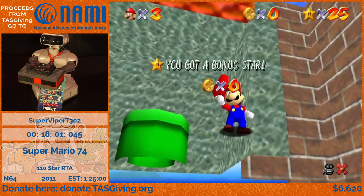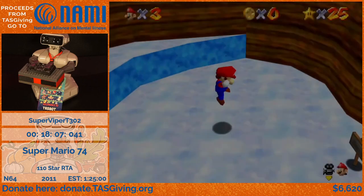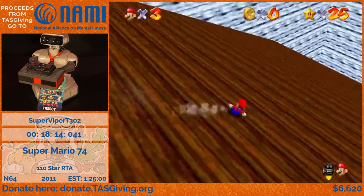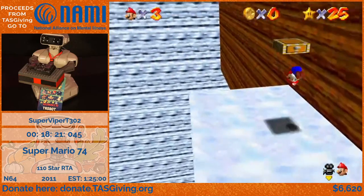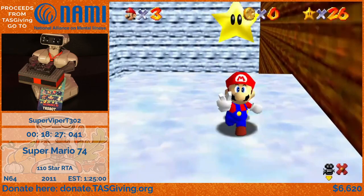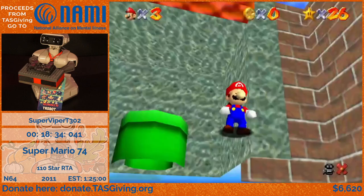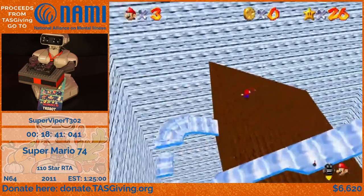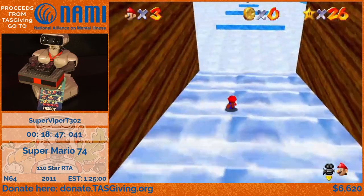Just like almost every other slide in every other variant of SM64, there is a really big shortcut I can do here — we're going to skip the entire slide by just veering off to the left. I missed it, so luckily there is actually a very well hidden star right here that I can just get as a backup. A star you wouldn't really think of finding unless you actually just fell there. Let's try that shortcut again — you do have to turn really, really wide for this to work.